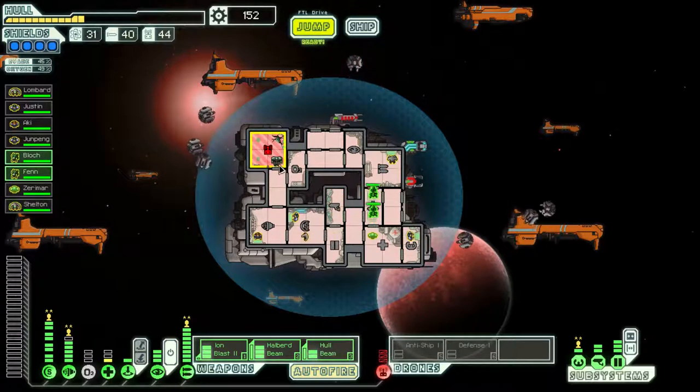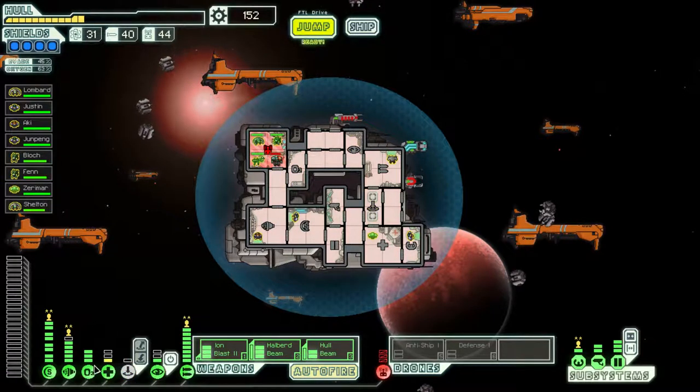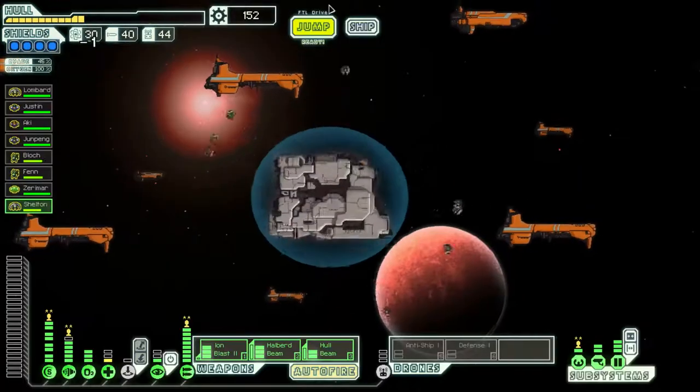Let's go ahead and repair that hole. Make sure we get some power to the oxygen again — let's get that up and replenish nice and quick. We're almost ready to go. I think I'm actually just going to engage the flagship with only a third health. I'm not too worried about him being able to hurt us — we've only lost about one-third in two engagements, so we should be okay. Let's give it a shot.